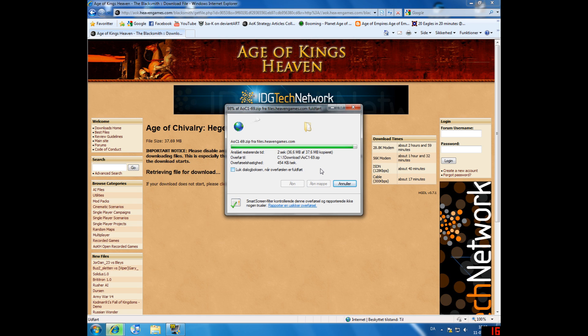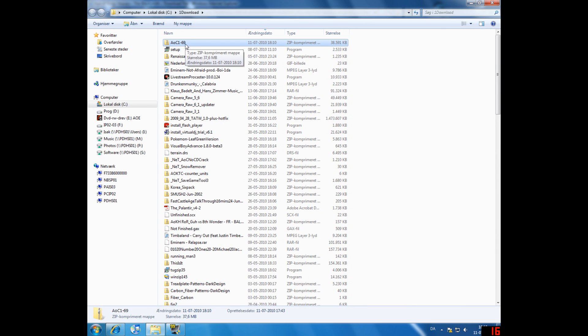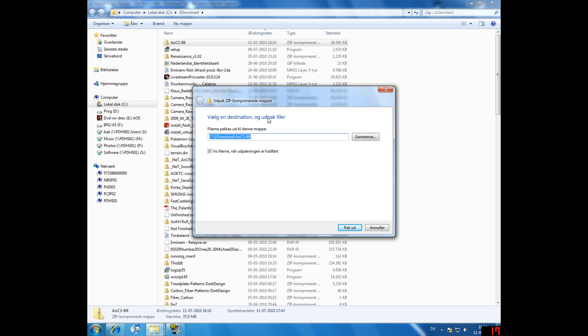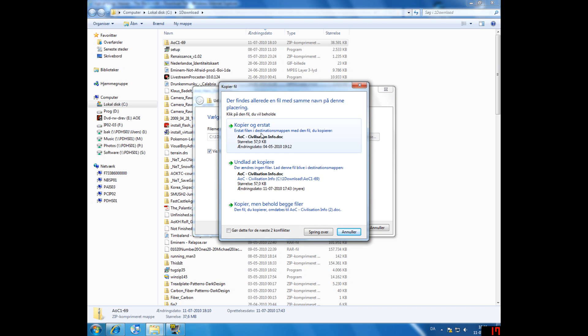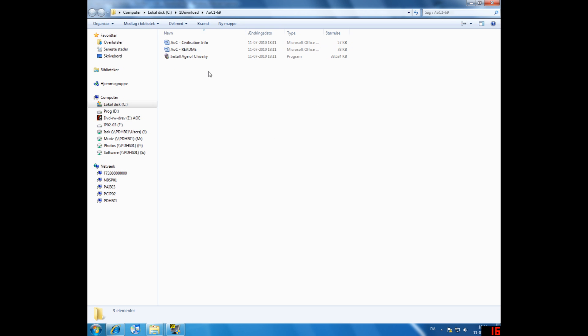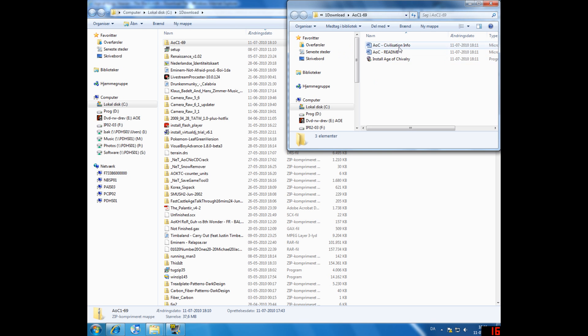When you're done downloading, click 'Open Folder' and you'll see you've downloaded a zip file. To extract it, right-click and select 'Extract' or 'Extract All.' Click that and choose a destination for where the files should be extracted. Inside the zip file you'll find a readme, some information about the civilizations, what's new, and then there's the auto installer.